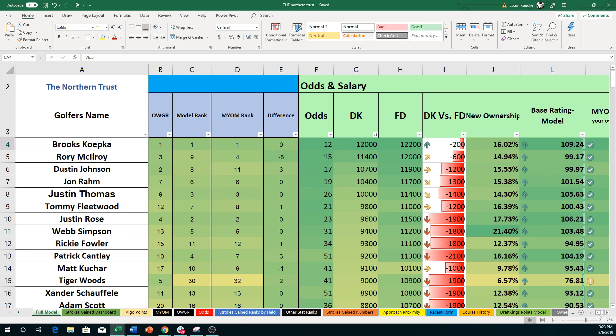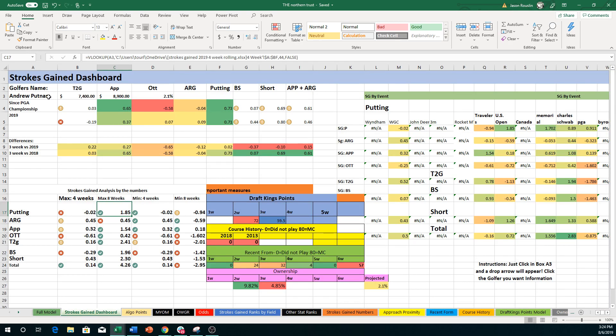If you're not a member, use the code 3BALL. You're able to download this and do it with whatever you please. If you're an Excel expert, great — you'll be able to use it freely. If you're not an Excel expert, it'll take a little bit of getting used to, but there certainly aren't any advanced things in here. So we'll go over the Strokes Gain Dashboard here for a minute just so I can explain some of the changes that I've made.